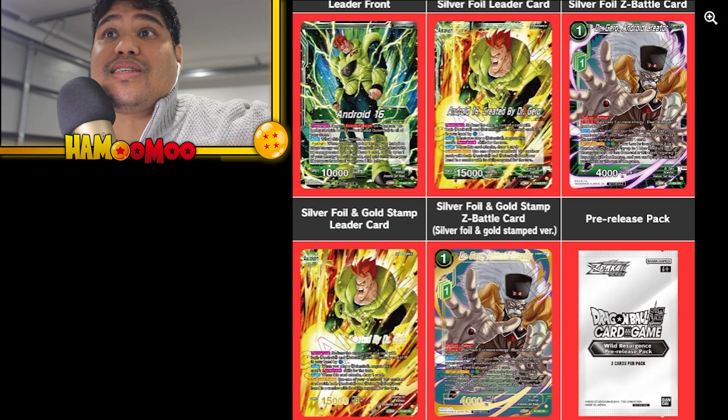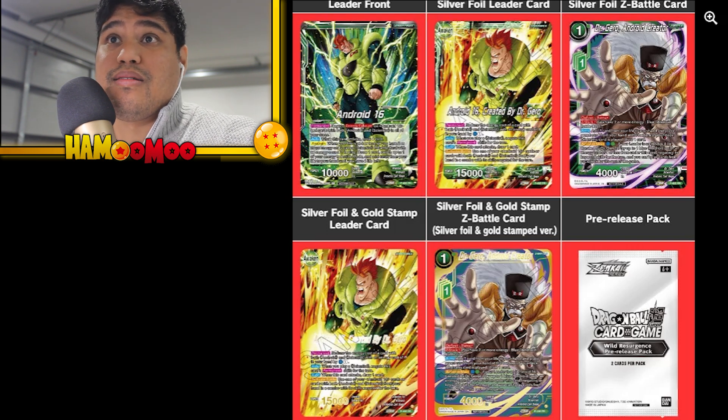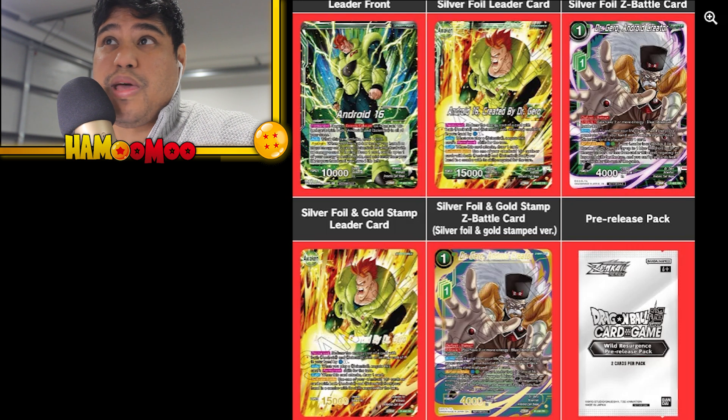These are the prize cards you win from playing the game locally at your store. The gold stamp versions require winning the whole event; the other cards you get just for participating. I'll most likely get the silver versions. I'm pretty keen on those Wild Resurgence pre-release packs — that's going to be awesome. I really want to get that for the Trunks Z Awaken — getting a pre-release for that is going to be sick.